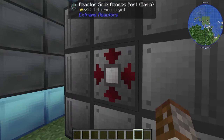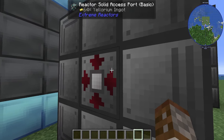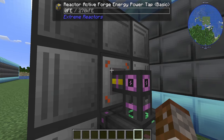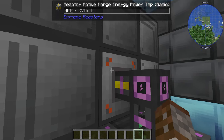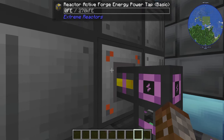We need to have our solid access port on one side. You can only have one, but if you want to get waste out you'll need two. If you just want to power it, one is enough. Then you'll need your forge energy power tap — we have the active type on here. I'll explain the difference between the active and passive type very shortly.